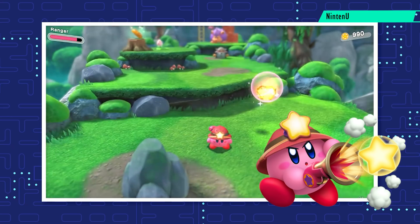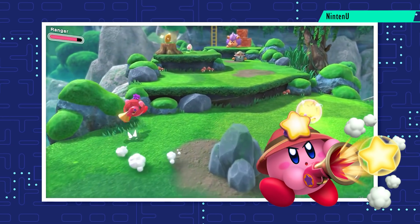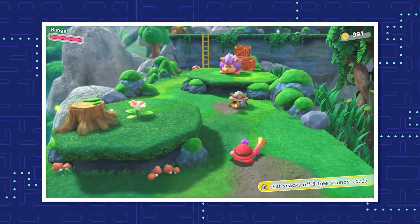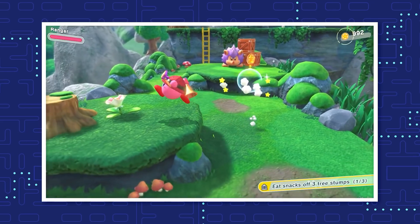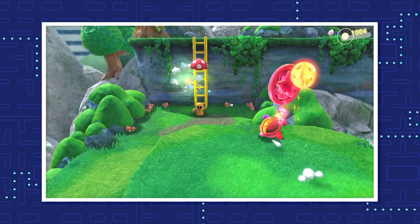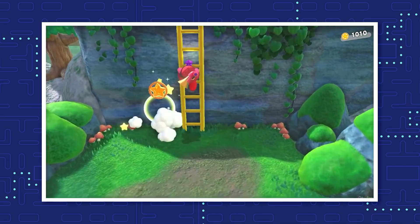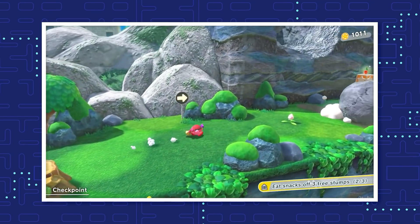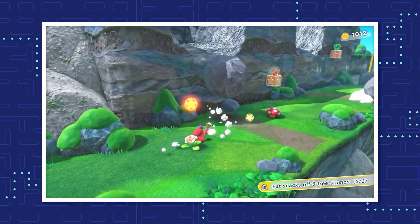Ranger is a new ability in Kirby and the Forgotten Land. You can copy this ability from Bernard, a kind of dog with a hat and long gray fur that shoots Kirby with a gun. Swallowing Bernard grants Kirby the Ranger ability, allowing the hero to use a ranged gun to shoot at enemies. While this ability is not really strong at first, it does have 2 upgrades that can turn Kirby into a dangerous shooting machine.